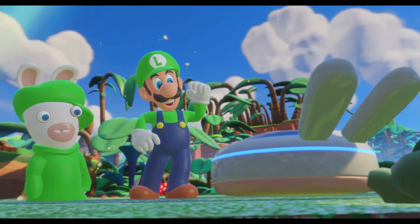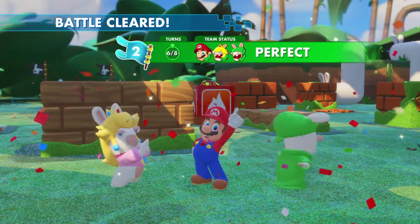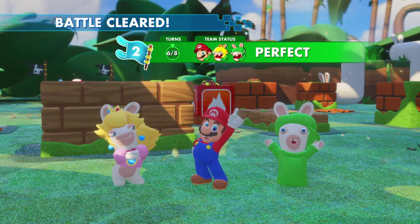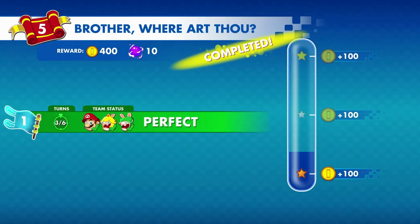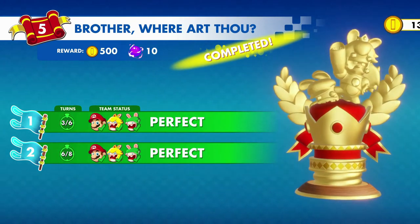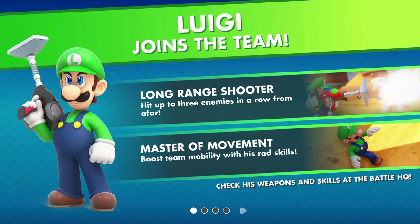They all do the same welcome. You speed things up — you speak a different way. Now we get his skill orbs so we can go to the skill tree and use strong tactics for some characters. Luigi joined the team! He comes with the 'Long Range Shooter' — hit up to three enemies in a row from afar — and 'Mister Movement' to boost team vulnerability.